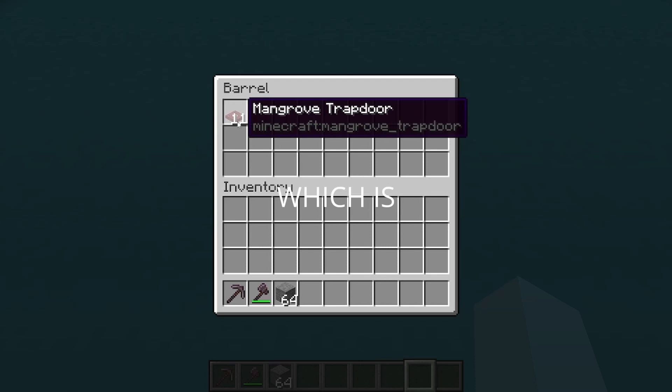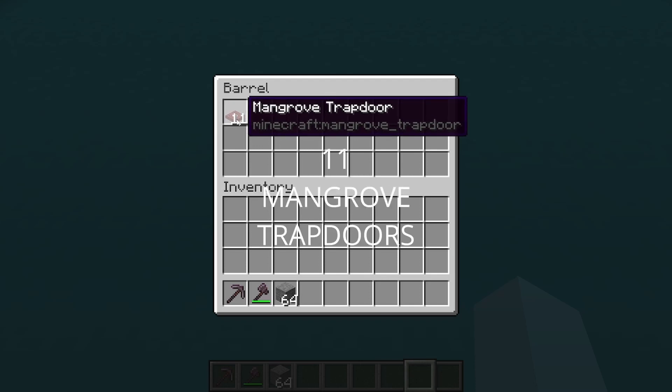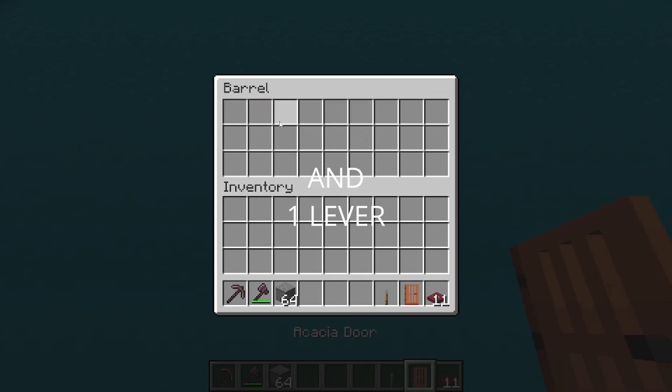Start off by grabbing 11 mangrove trapdoors, 1 caja door, and 1 lever.